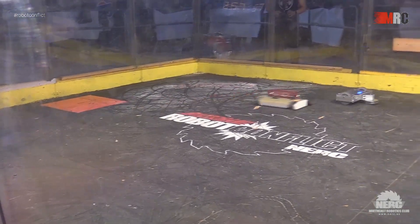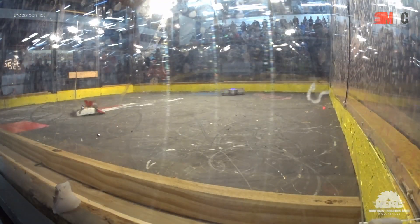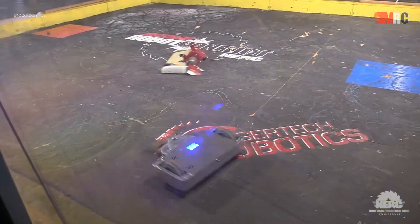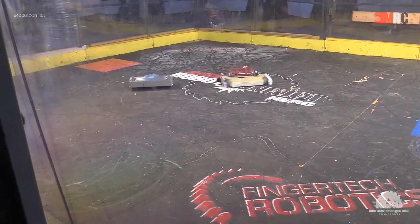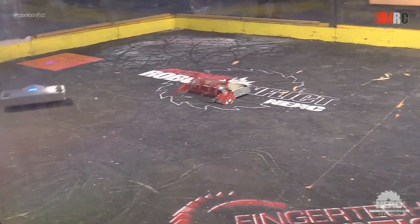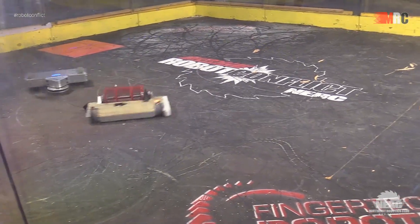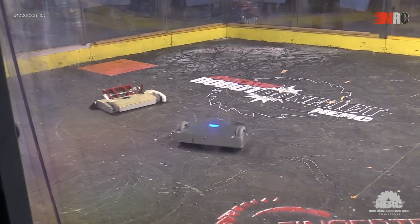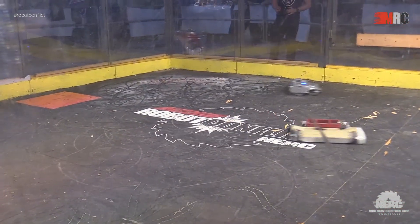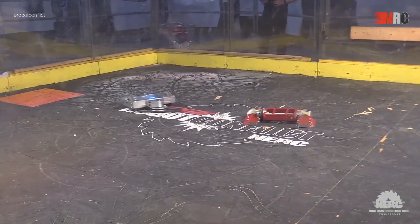Knock-Out flying across the arena, hoping to hit Cross-Hit before he spins up. Oh my goodness! Cross-Hit all over Knock-Out. Knock-Out seems to have a drive side down, however, very effectively crab-walking across the floor. Both weapons do not seem to be up to full speed, or half speed, or any speed.